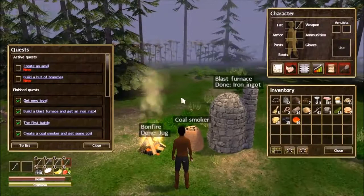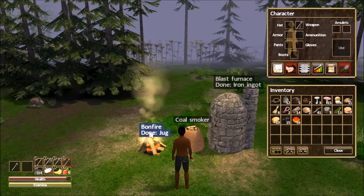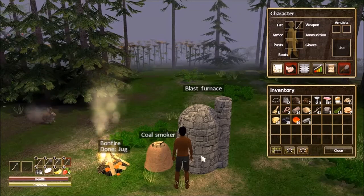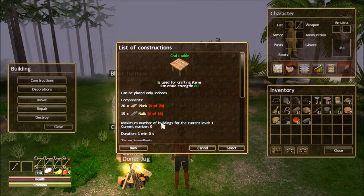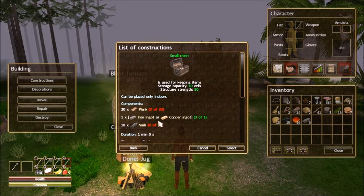Let's take a look at our new quests. We can create an anvil and we can build a hut of branches. We don't really need the bonfire for anything else right now, so we're going to leave the jug there — it can basically sit and it'll be fine. I'll go ahead and clean out the iron ingots — those I will take. Now let's go into our build menu, our constructions: our anvil, our craft table — we need more logs, planks, and nails. Our hut of branches needs logs, rope, and palm leaves. And then a small chest, so we are about to have some storage.